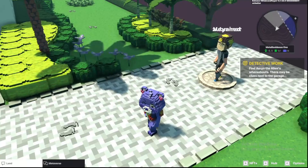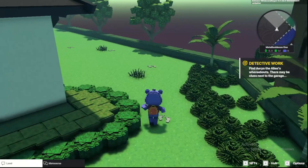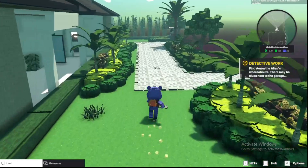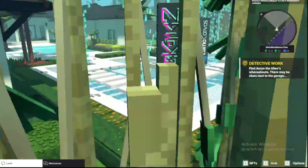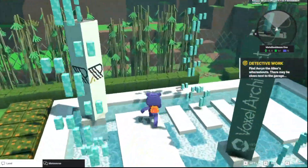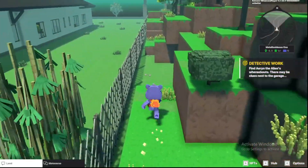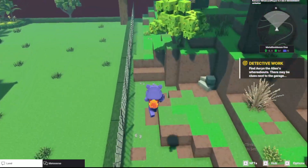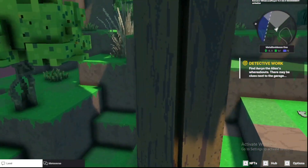Our second quest is about an alien in the garage — now we are going to follow it and look at the alien. We will have a lot of fun and play with friends as a team. After completing the quest we will get a reward. I hope you will understand — the game has a Minecraft-like feel and it is a very enjoyable sandbox metaverse.